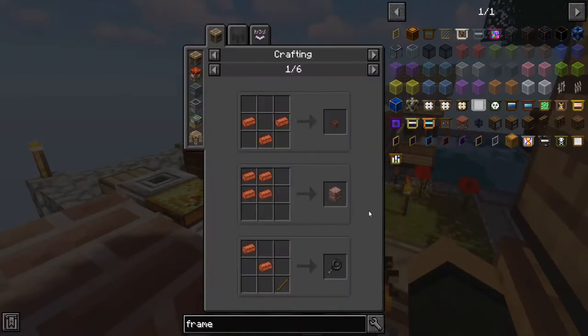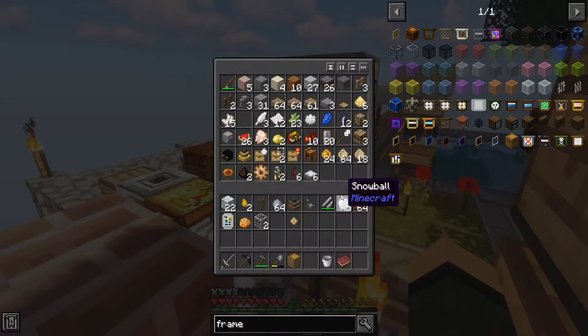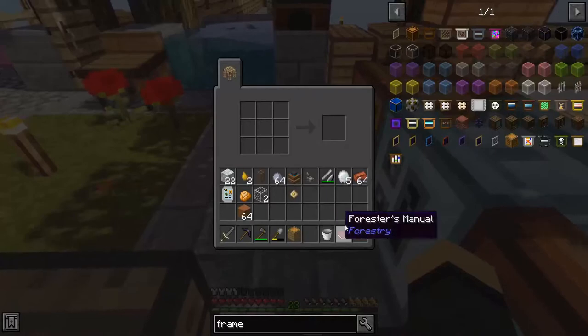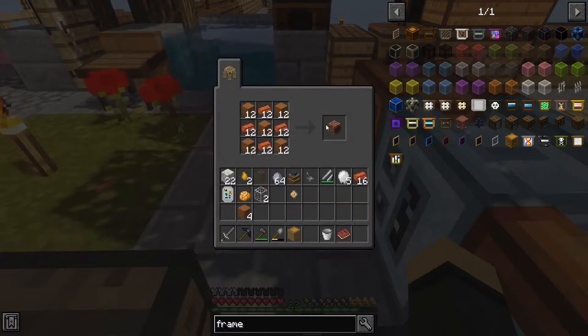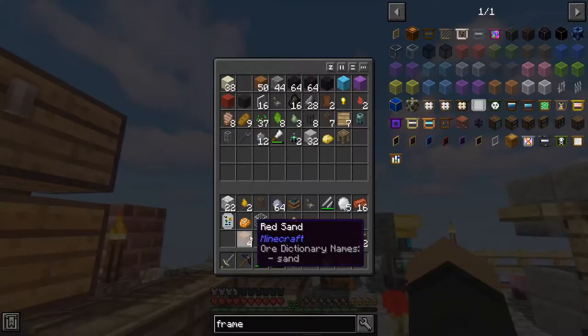Now, what can I use regular bricks for? Flower pots, bricks, all the Pam stuff. Coke ovens — sand and brick. That's an idea, I should probably get into that. I wonder if I can make a red one. Sun got sidetracked again. Probably get my Sandy Bees going again, honestly.